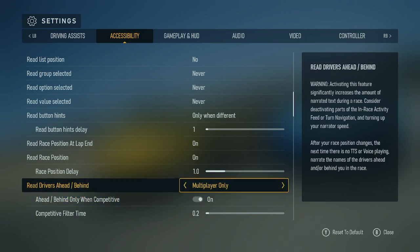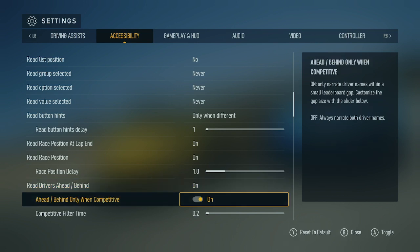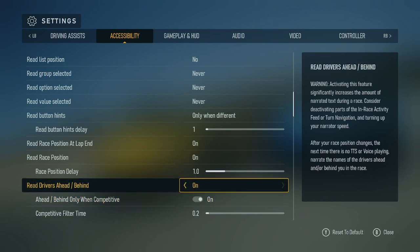Read drivers ahead/behind: multiplayer only. Use right thumbstick — ahead/behind only when competitive: on. Use right thumbstick horizon: read drivers ahead/behind — on. Use right thumbstick horizon: off. Single player only. Multiplayer only: on.